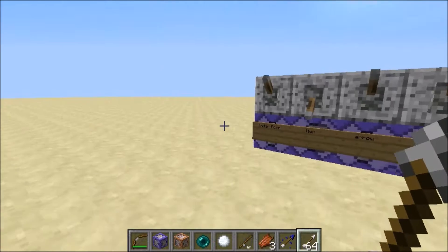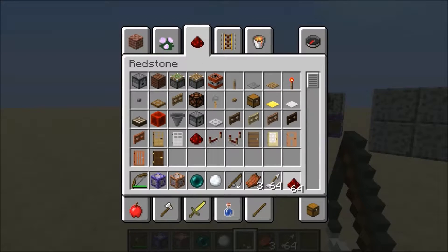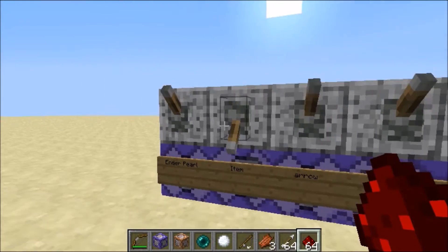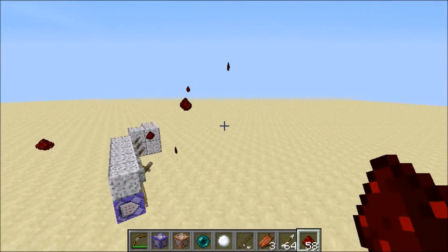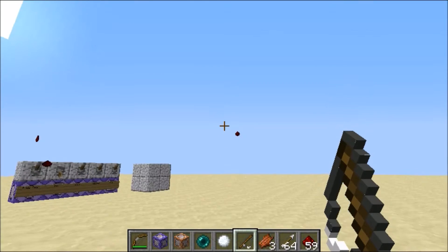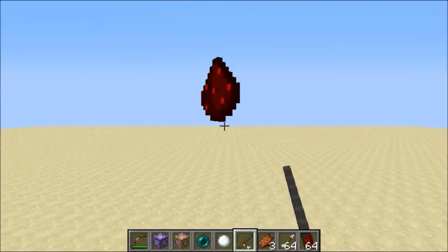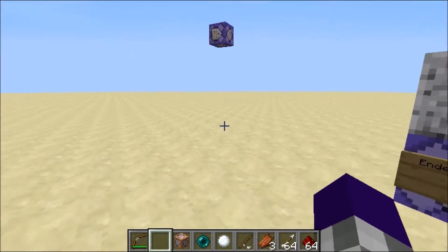Now we're going to go to items, which I showcased in the intro. Let's just get some redstone. Items fall — you should know that. But if we flip that on, the items won't fall. And the cool thing is, if you use a fishing rod, you can pull them back to you. It's pretty smooth and nice. You can also do block items too.